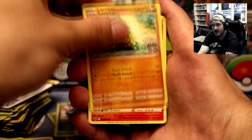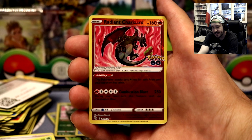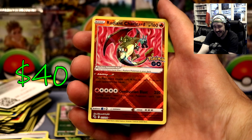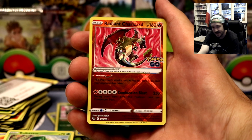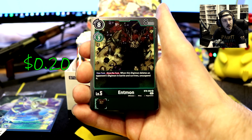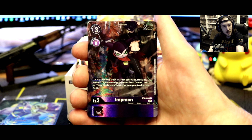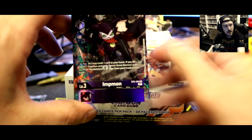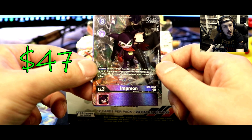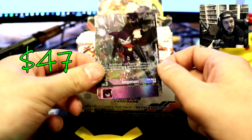That's a super Larvitar! Numble. Bulbasaur — I just said it, I just said it, and there it is! Radiant Charizard, once again I gotta find the other one. Is that Bezelmon right there, or am I tripping? I forgot about our code card — that's 47 dollars. Yeah, let's go!